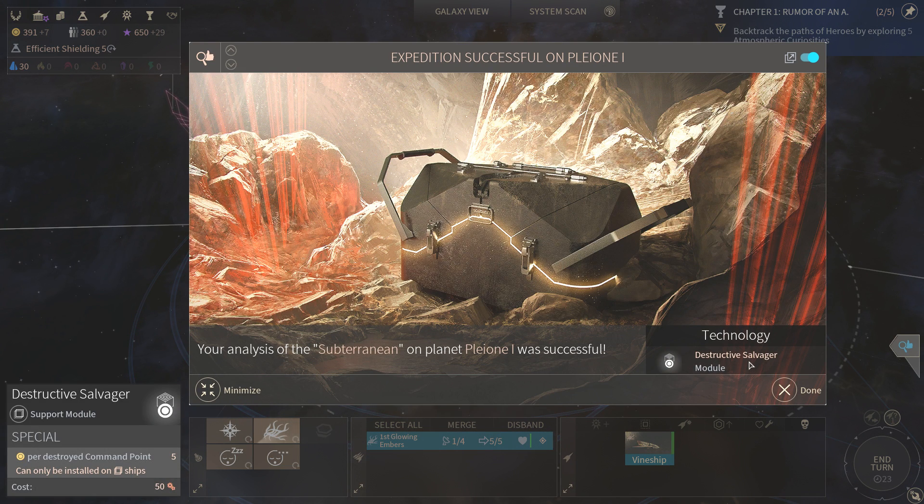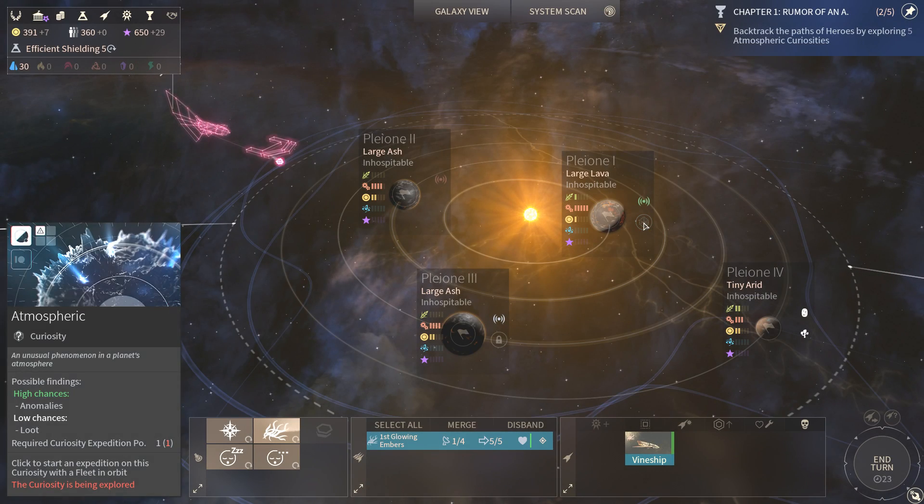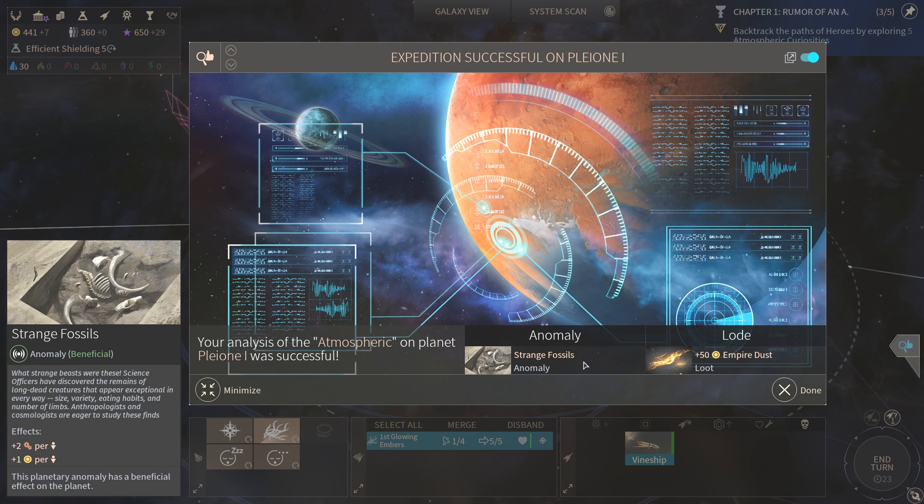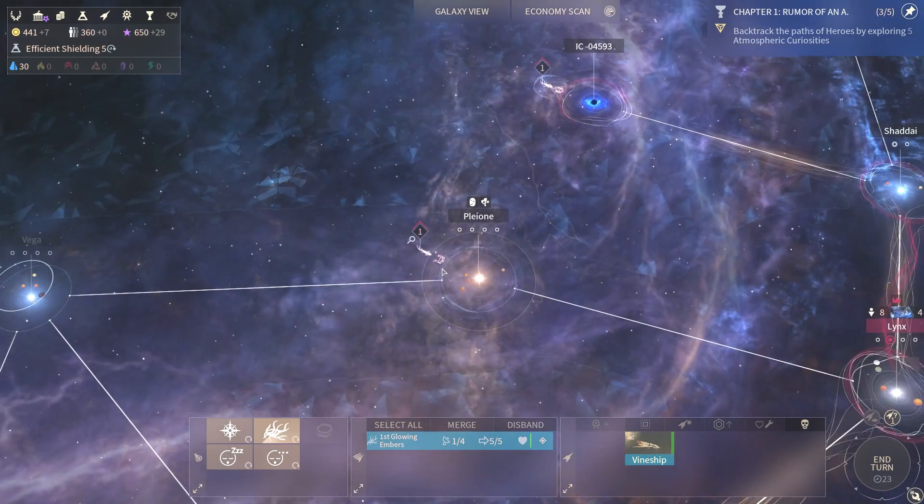Distracting salvager. It's really nice that you can find modules that you haven't researched — that's really interesting. Got some loot.